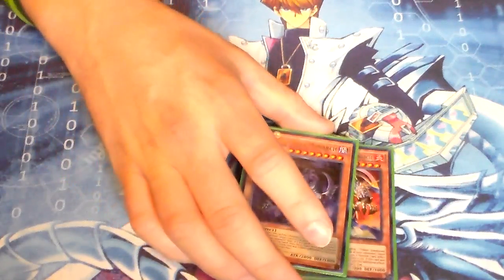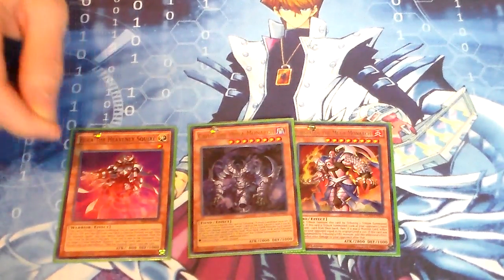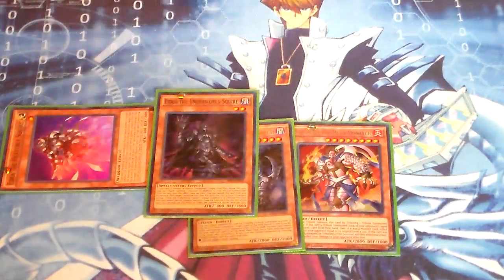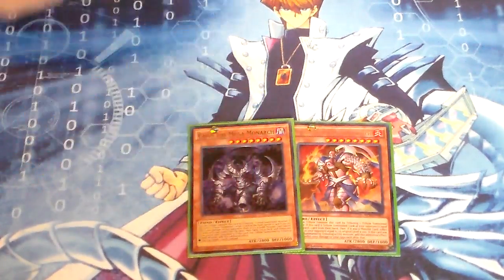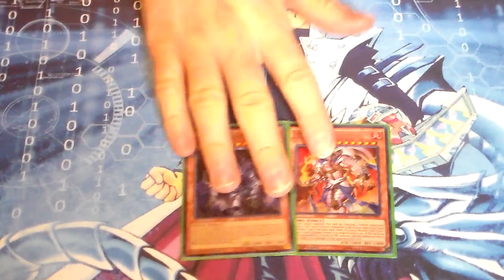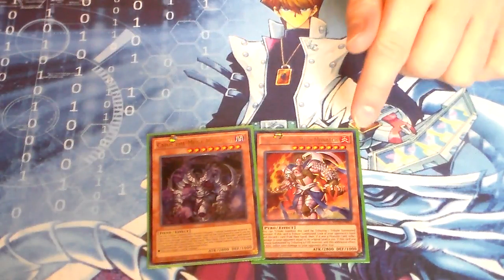For the Mega Monarchs, I like running these two. I like Caius for mid to late game — it really comes in handy, especially if you tribute off things like Eido, I call it Eido. You go Squire 1, Squire 2, bring out the Dark one, then tribute both and get the effect. Or depending upon the setup of your field, you can tribute just this and get the effect, because it's the Dark you're tributing for Mega Caius. And I do like Thessalos for first-turn type of plays — it still comes in handy. Granted, you have no Fire Tokens or Fire Monsters to get its second effect, but it's still very good.